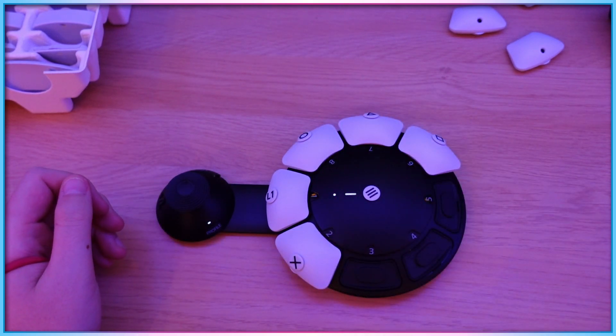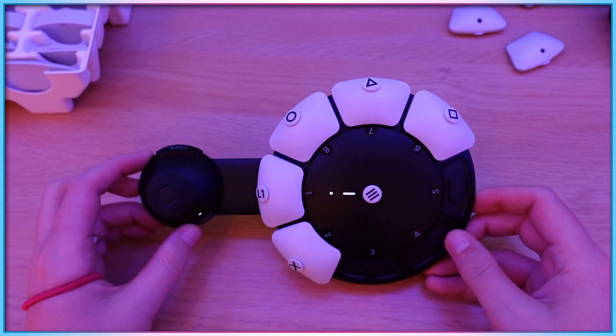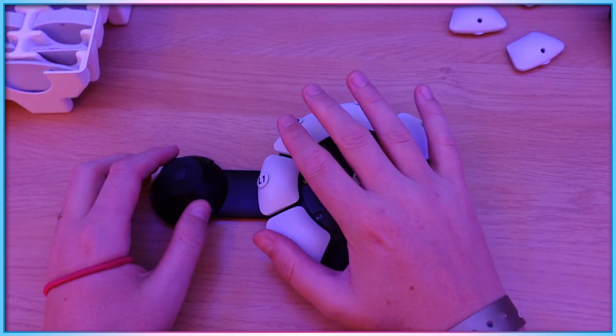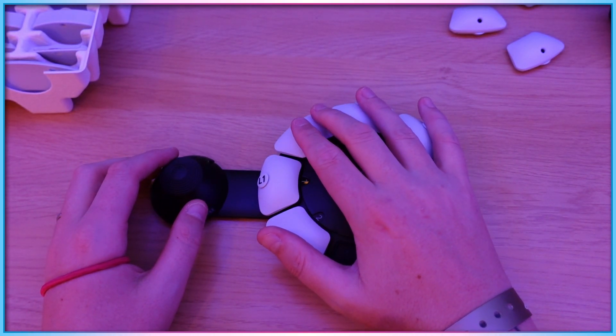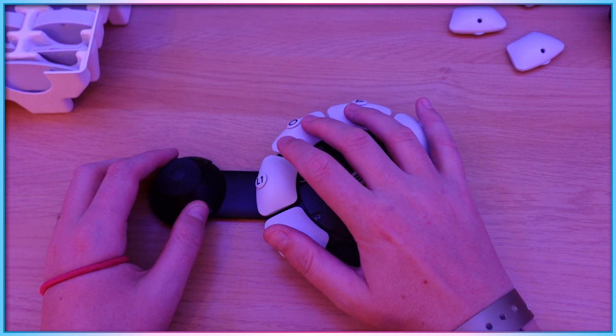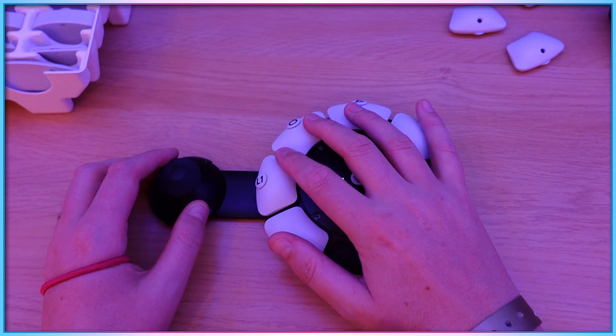I tended to find that, where able, I wanted to remove the keycaps from the lower half of the Access controller to rest my hand more comfortably on inactive keys, mapping the rest of my controls based on frequency of use and how comfortable or not a key was going to be to reach during play.